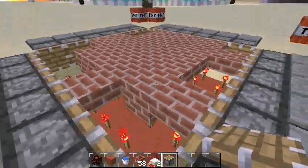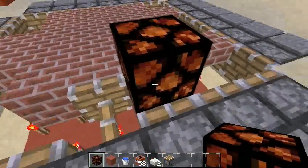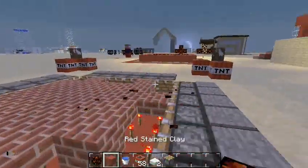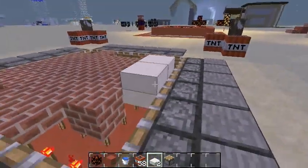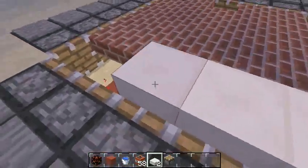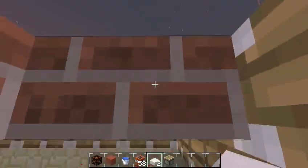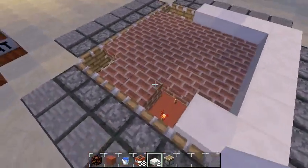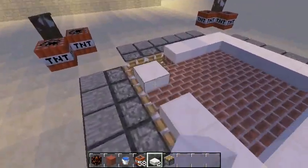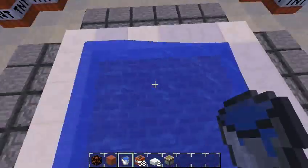We need our redstone torches — those do not transfer the power, and those do. You can see how running around moves the blocks, and some of them are full blocks, some of them are slabs. The number of blocks and slabs depends on how you want to have the game.